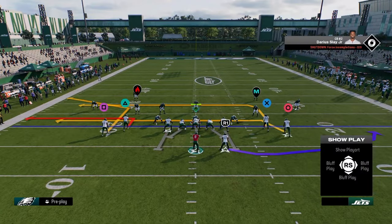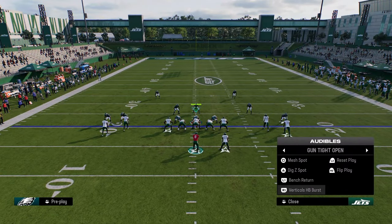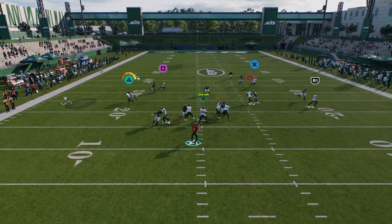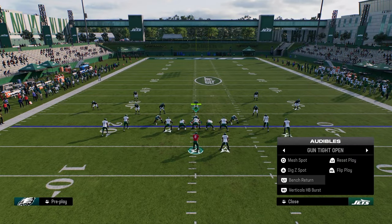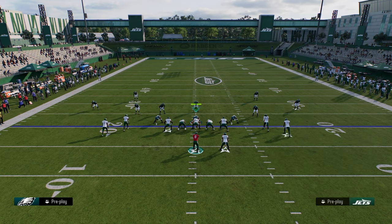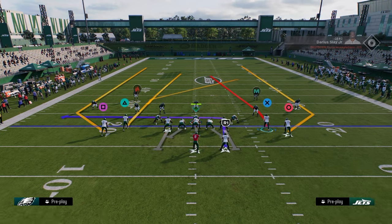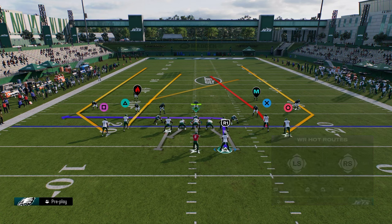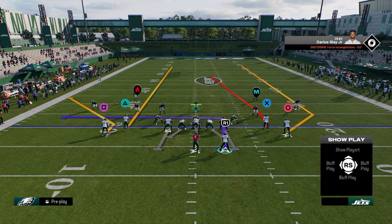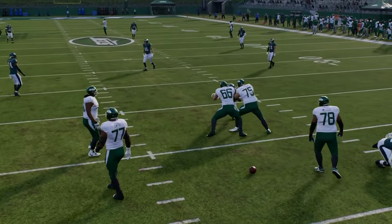Another reason why you would call this play is because zig routes are really good against man coverage this year. You'll see this pivot route will beat man coverage for you. The verticals burst — you can actually stem the routes. This is a pretty decent play. The way I'd run it is to attack the seams on both sides. A lot of times you're going to just hit your running back to that left-hand sideline. You will also get some cover three — normally the tight end streak lets you highball in the seam, and we know how effective that is.